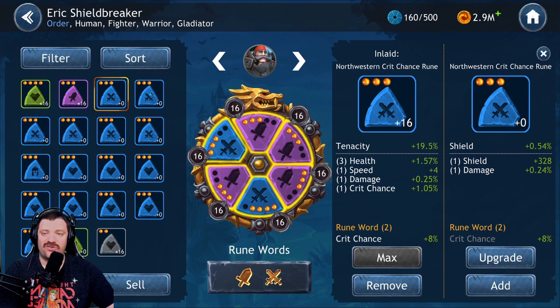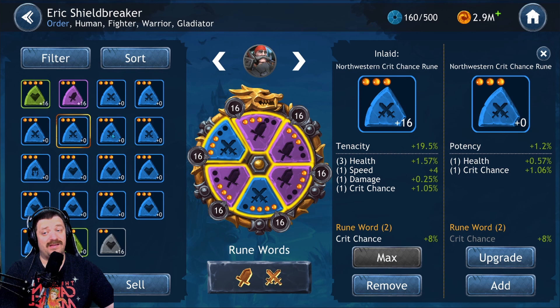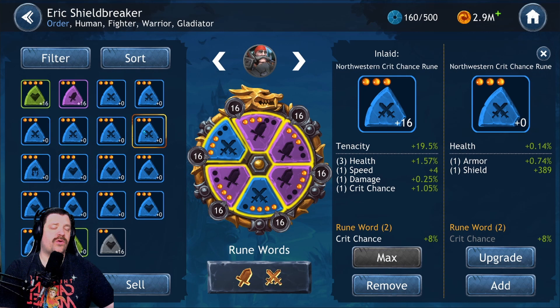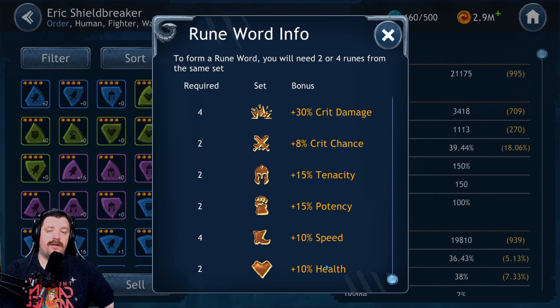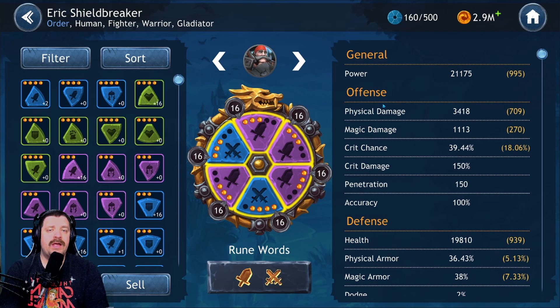For the northwest primary, the optimal choice would actually be damage, but I didn't have any damage runes or critical runes with damage as a primary, so I went with tenacity — which helps you avoid getting debuffed as much as possible. Looking at my other options: shield, health, potency — tenacity was definitely the best option I had. The two sets we end up with give pretty much 8% critical chance and 15% increased damage, which is exactly what we wanted.